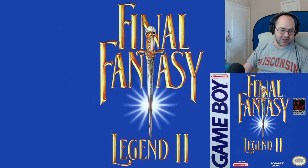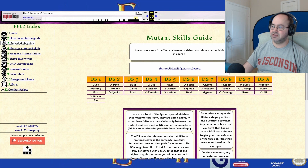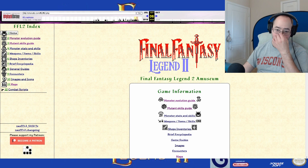I pulled up the A-Museum through the Wayback Machine — you can see it at the top. I'd probably recommend doing it this way, because it has all the formatting and lets you mouse over stuff. It shows you what the fungus stats and skills are, so that's actually helpful.